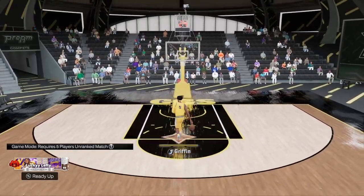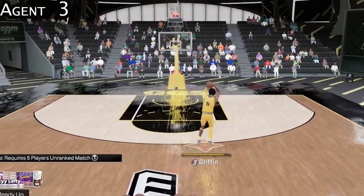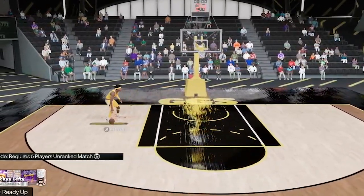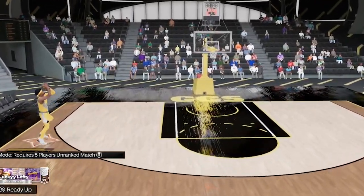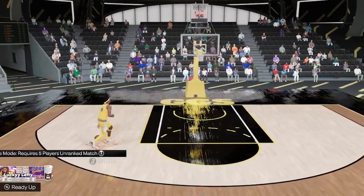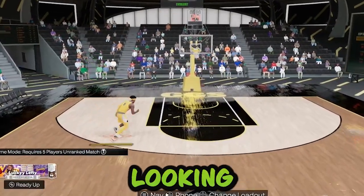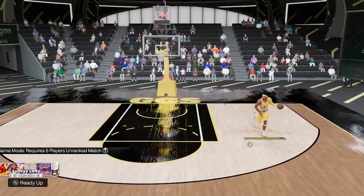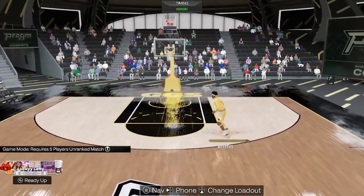Once we're done with our 25 shots around the world, it's time to move on to our escape dribble shots. We're going to be taking five shots from each wing. As you can see on screen, all we're really going to want to do is hit one escape dribble move and shoot. I have Kevin Durant's escape dribble package equipped, so I'm going to hit that monster cross to the side and just shoot off of it, and then the same thing with the step back. Make sure you're actually looking at your player — we are out here trying to find our jump shot release cue.